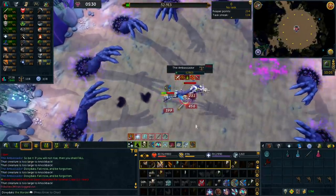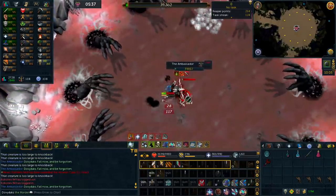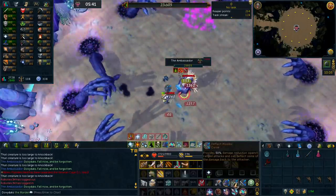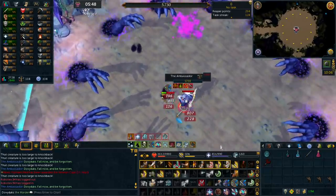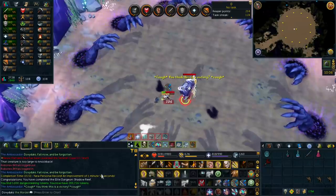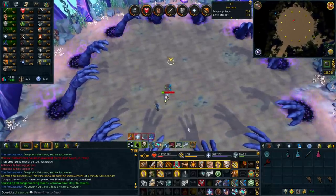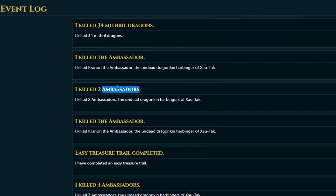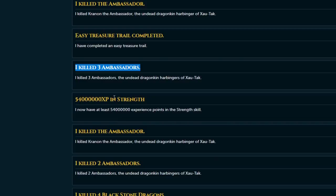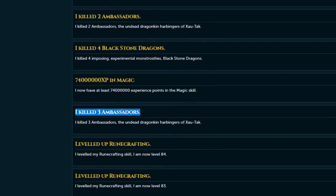Improving little by little — personal best! In that same dungeon I got personal bests on all three bosses: the first one, the second one, and the Ambassador. Thank you to cinder vine gloves and weapon poison++ — that's basically the only thing I changed, along with some rotation tweaks. The poison extra damage really adds up over a fight that lasts quite a bit. I killed quite a few ambis, mixed in some blackstone dragons, and did several more Ambassador kills.